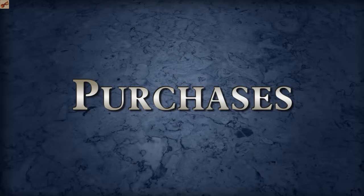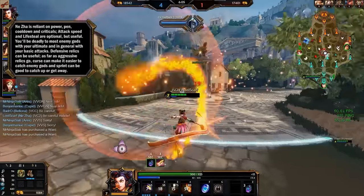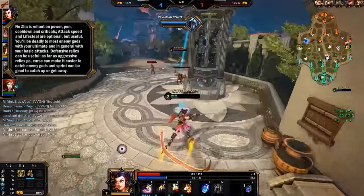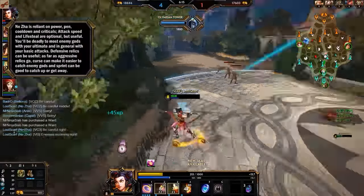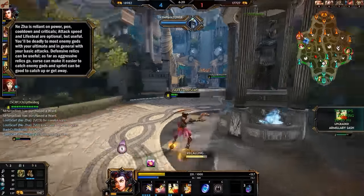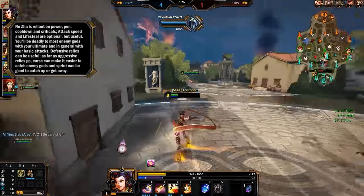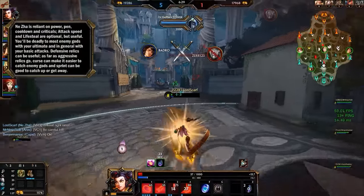Purchases for Ne Zha. Ne Zha relies on power, penetration, cooldown, and criticals. Cooldowns let you use abilities more often, power and pen are obvious, and criticals are key because he kills very effectively with them. Attack speed and lifesteal are optional but very useful. This makes you deadly to enemy gods with your ultimate and just basic attacks. Defensive relics are useful — that's Purification and Sanctuary — and for aggressive relics it's usually Curse or Sprint: Curse to slow enemies down even more, Sprint to get around to enemies or help teammates reach a situation when needed.